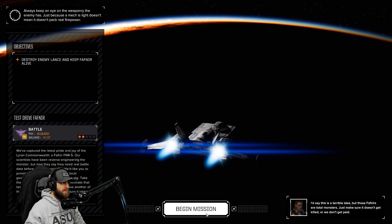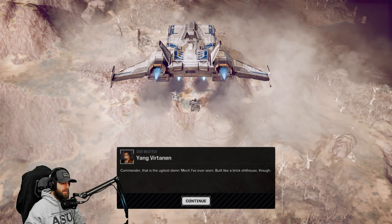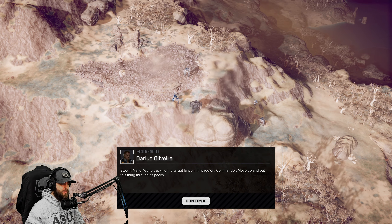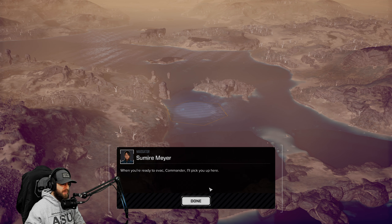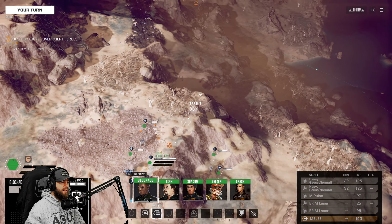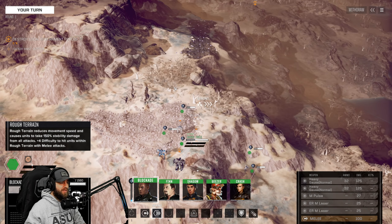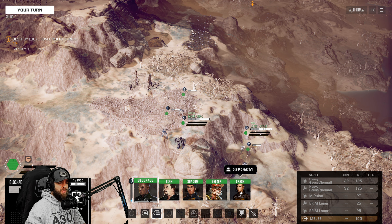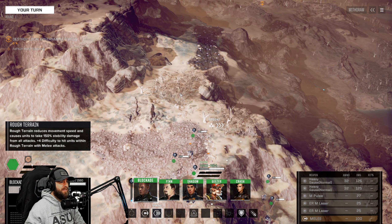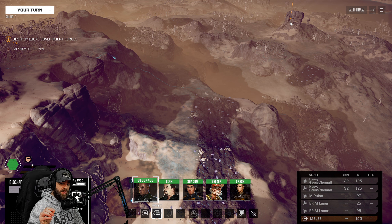Down to the battlefield - begin mission. Command interface initiated. "Commander, that is the ugliest damn mech I've ever seen - built like a brick shithouse though." Storey Yang commenting there. We're tracking the target lance - move up and put this thing through its paces. First things first - we've got a Cicada down here and the Locust. What I'm going to tend to do is move up and keep this ridge, try to be as high as I can versus the potential targets.